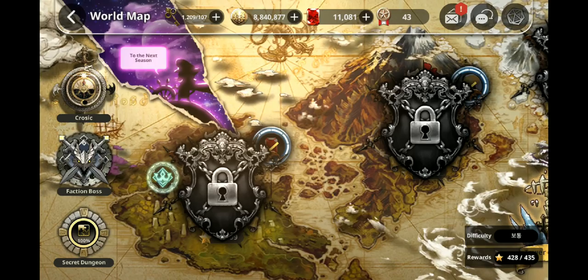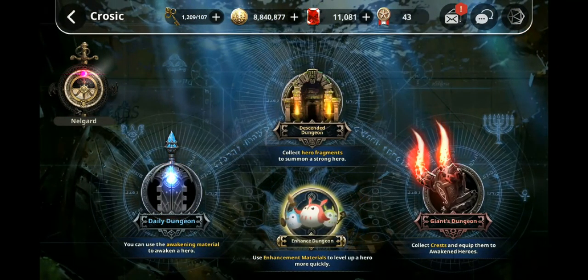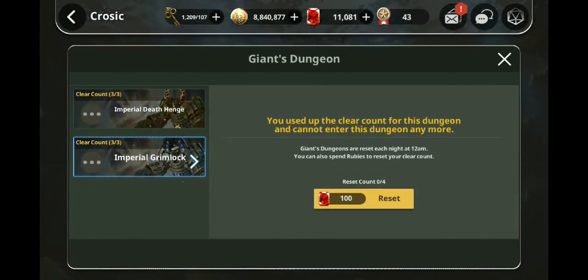Let's move on to the pro section, because this is where I feel people could be very efficient. I would recommend doing the Imperial Grimlock once and the Imperial Deathhenge twice. Use 100 rubies to reset it, because then you're going to be able to farm six of these with the Destro tokens — that's eight crests per day. Do the Imperial Deathhenge more than the Imperial Grimlock because here is where you get grid crests, which reduce your cooldowns, which are so very important in the game.